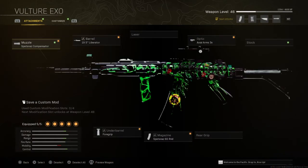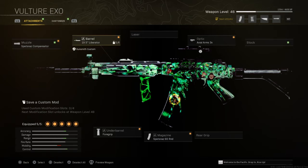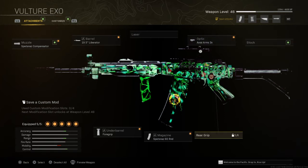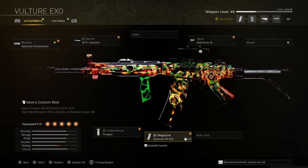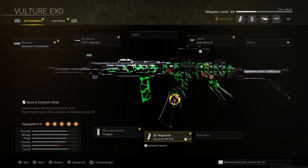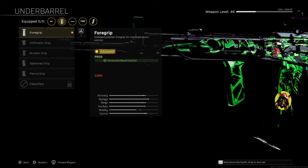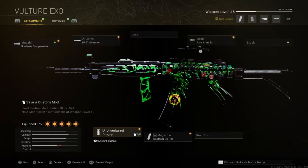I'll go over the FFAR attachments. For the muzzle, make sure you have the Spetsnaz Compensator. For the barrel, make sure you have the 19.5 Liberator. For the optic, make sure you have the Axel Arms 3x — that's going to help you. Don't use a stock, don't use a rear grip, don't use a laser. For the magazine, use the Spetsnaz 60 Rounds. Make sure you have that equipped. For the underbarrel, make sure you have the Foregrip — that's going to stabilize your gun and give you improved recoil control.